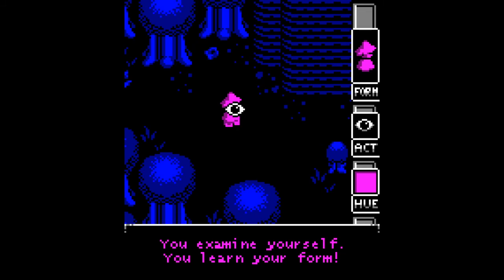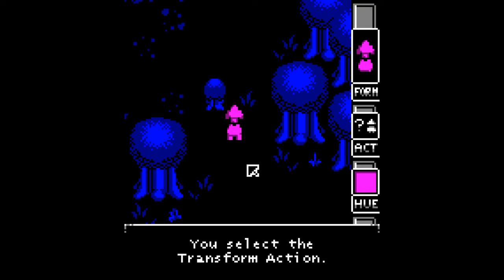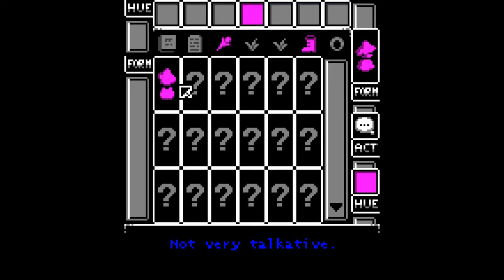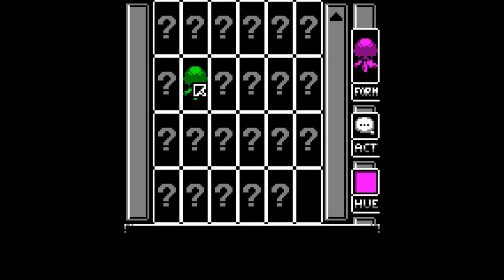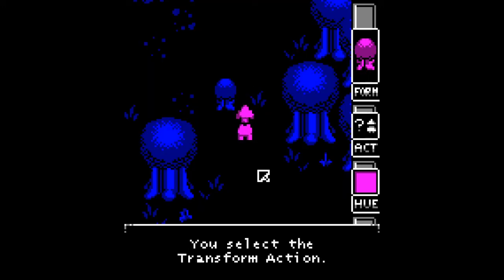You examine yourself. You examine a tree - you learn its form, and then you can turn into it. You hit middle click or Tab and it goes to your forms menu where you can scroll up and down and find the forms you've learned. Then you pick your form and get out of there - middle mouse or Tab to exit it, and then you can transform.